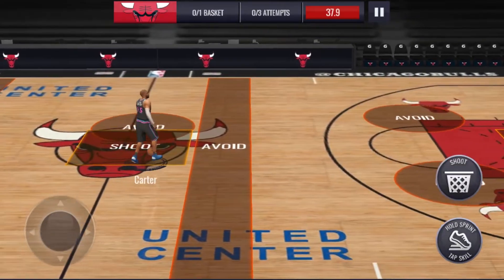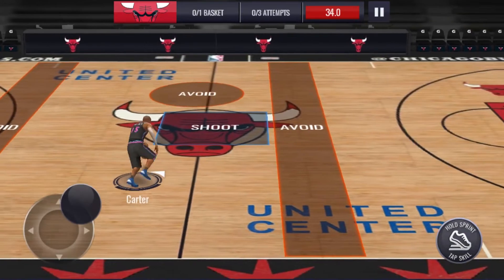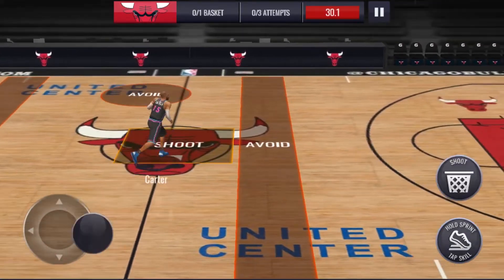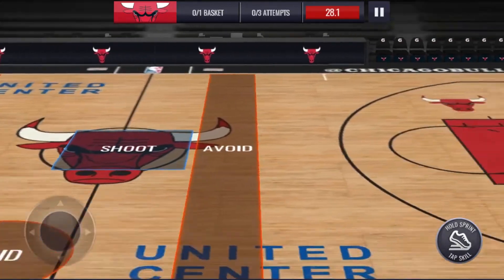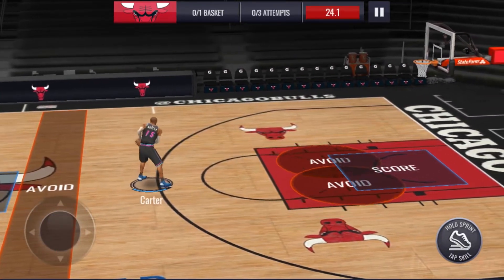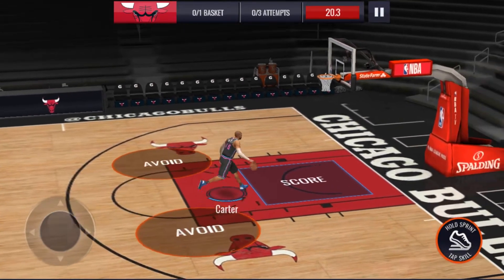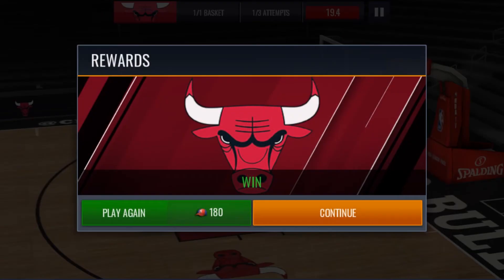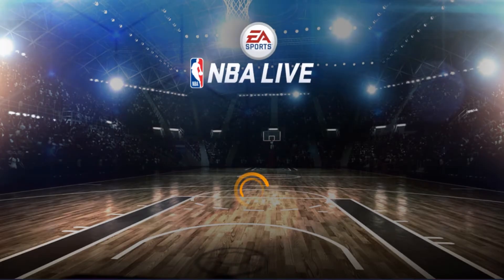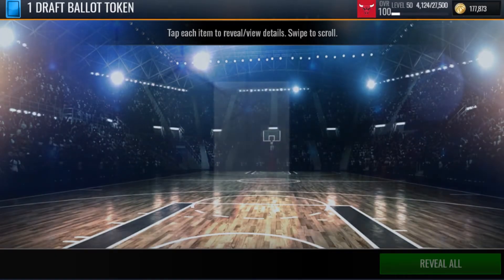All right, I guess we're on the same page there — those are both assists, thank god. Getting some more six UA Russia gold tokens, and here are the two draft ballot tokens. I'll take those bad boys, thank you very much. And six more UA Russia gold tokens as well. All right, Jay Damar's 93 overall shooting guard — let's do it.